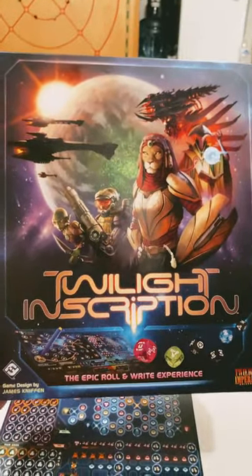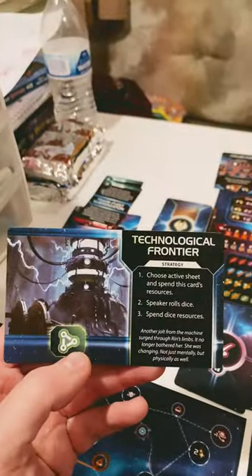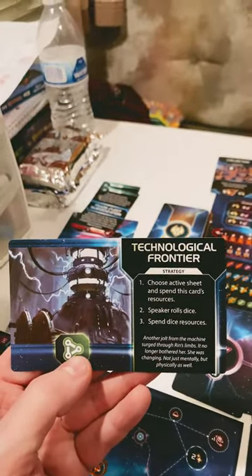Here's what a turn of Twilight Inscription looks like. The game revolves around these 25 event cards, and the first thing you're always going to do is flip one over. Most of the time there'll be a strategy event, and they'll clearly tell you what to do here. This one shows us that we're going to have one green die face.